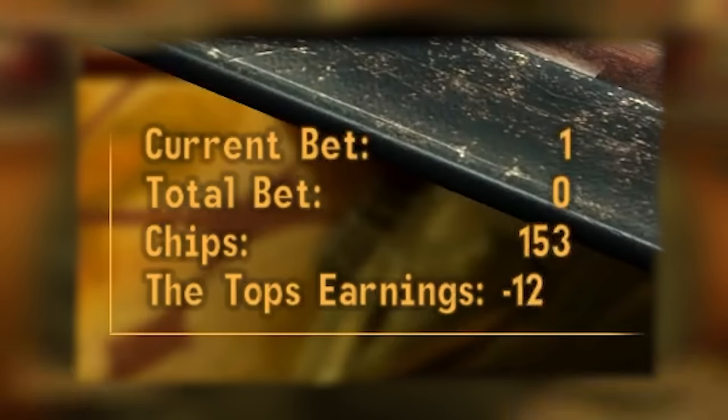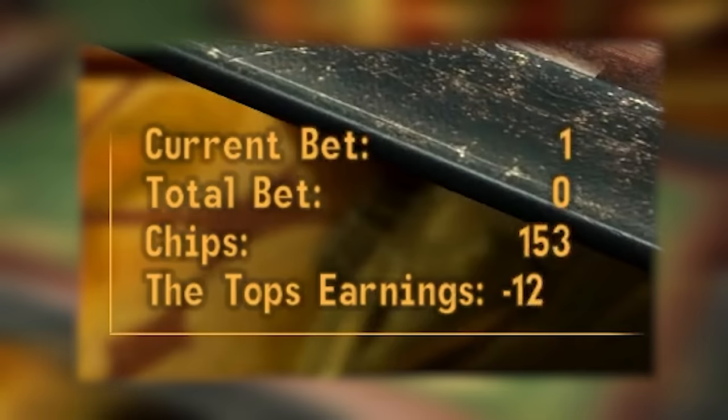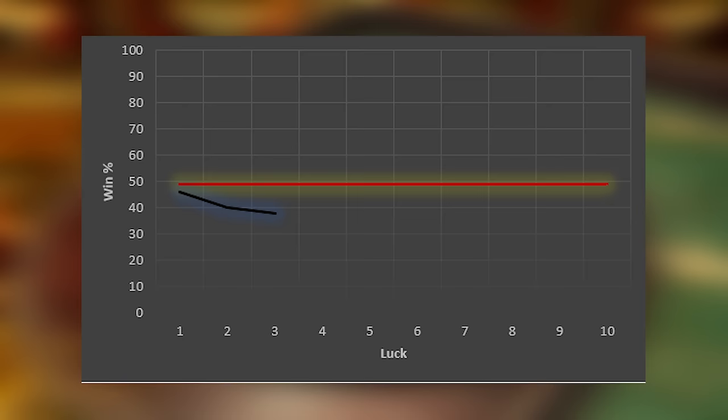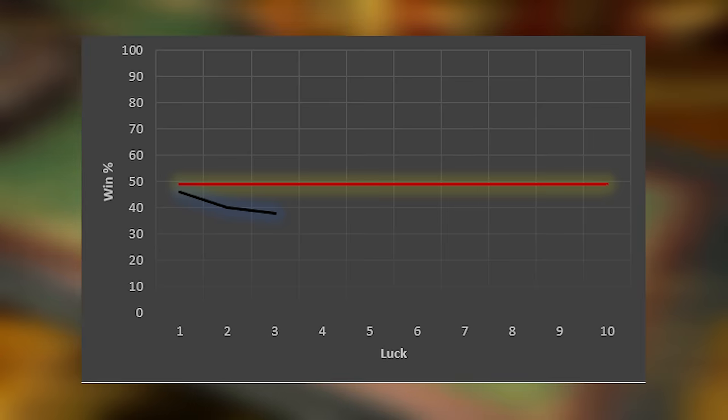On to luck 3. With luck 3, we ended up at minus 12 — that's 2 fewer wins than luck 2. I plotted my win percentage on a graph, the red line being 49% and the black line being what we're getting. We should definitely be under that red line, but as we go up in luck, we should be approaching it, not getting further away. Things are not starting to add up, but let's keep moving forward. On to luck 4.